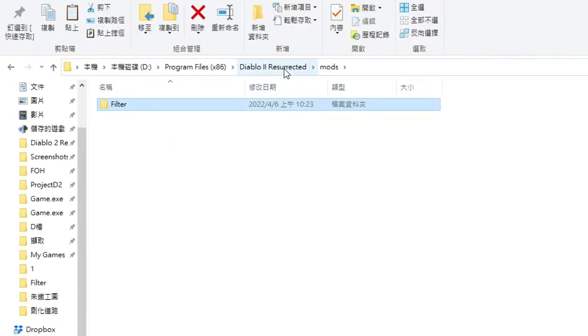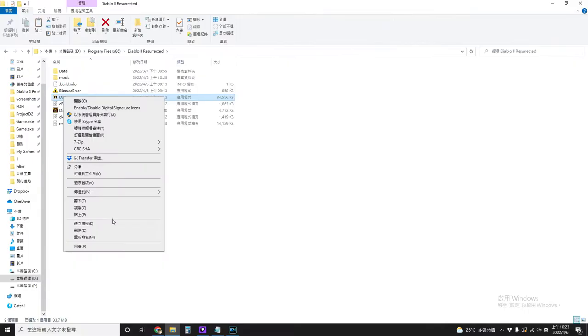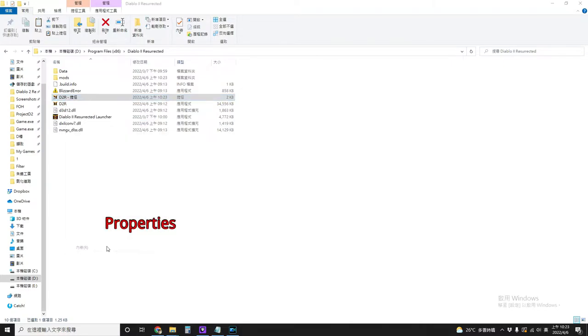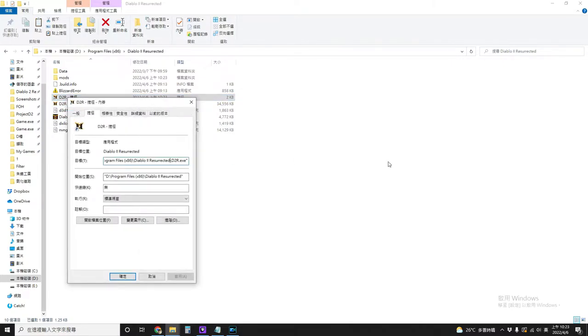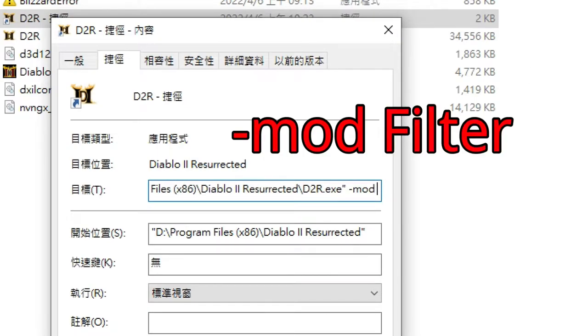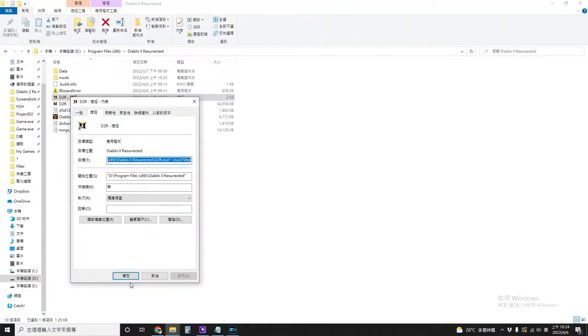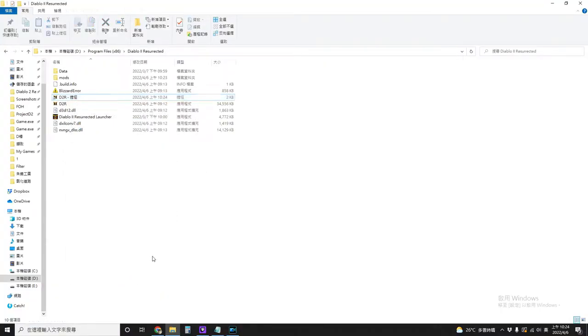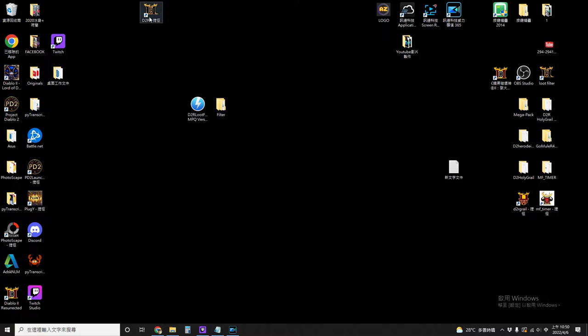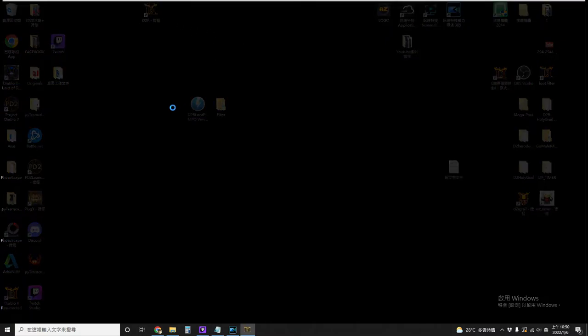Next step: go back to the D2R folder. Right click the D2R file and create a shortcut. Right click, properties. And then add space, dash, mod, space, filter. Click apply and OK. Drag this shortcut to your desktop. Now run this shortcut once and exit.